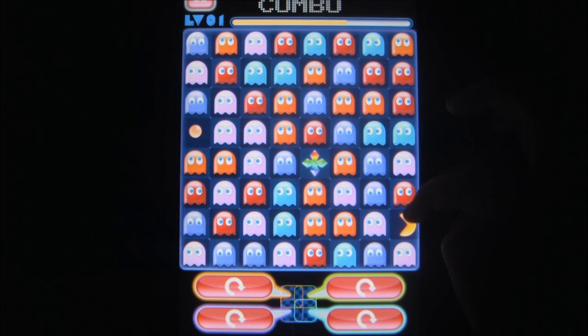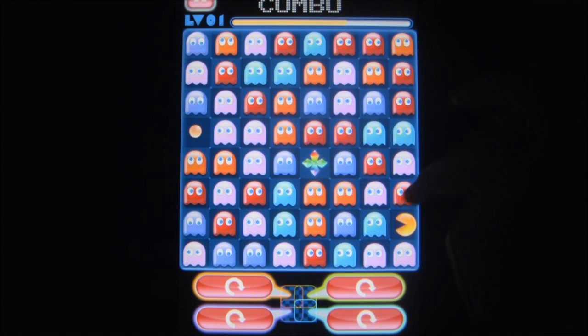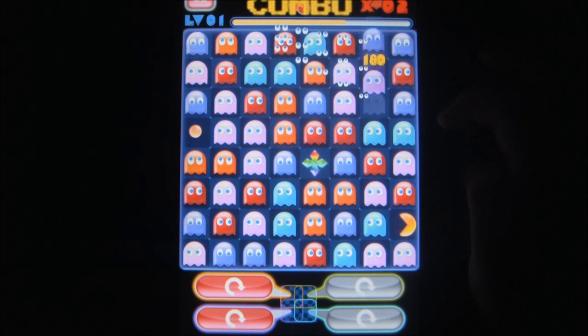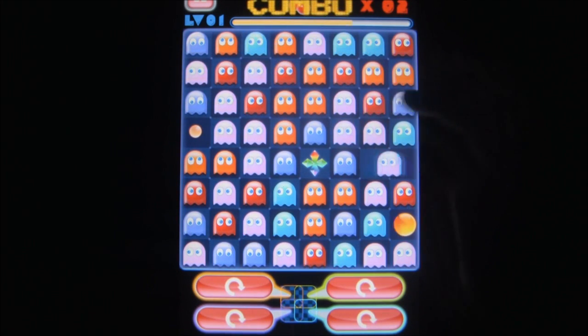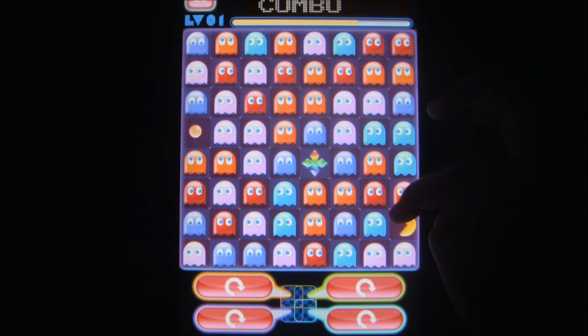Pac-Man himself is a lonely piece on this game board. Matching three ghosts of the same color eliminates them, while eliminating four will cause a special power-up to spawn. If you can maneuver Pac-Man and these items to each other, all sorts of benefits will be activated. You can eliminate every ghost of a certain color, or eliminate the columns and rows that Pac-Man acts as an intersection point to, and a few more.